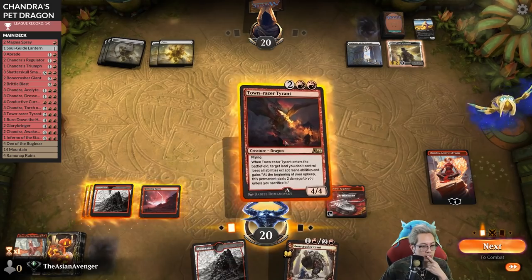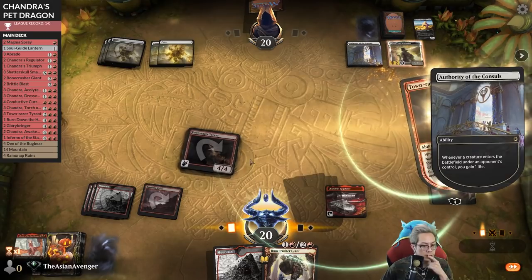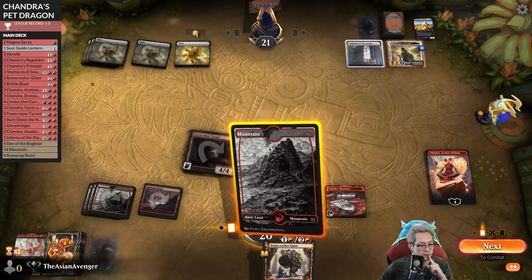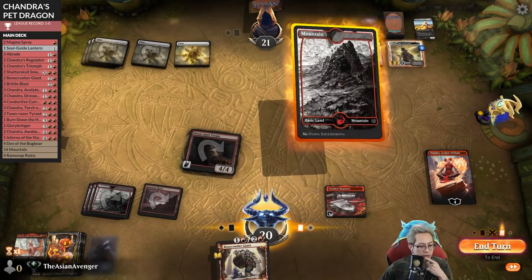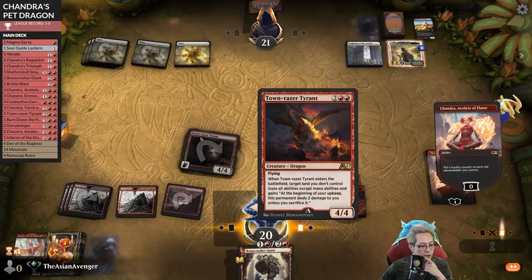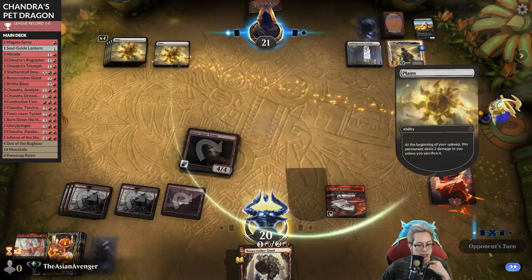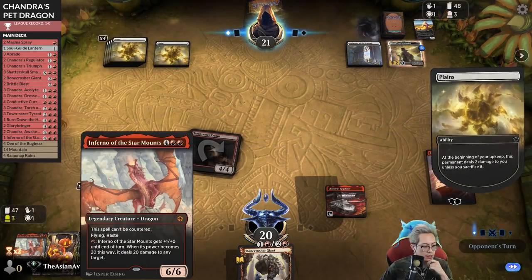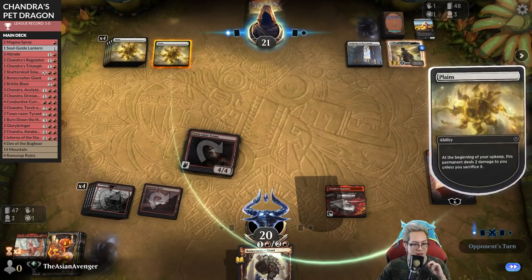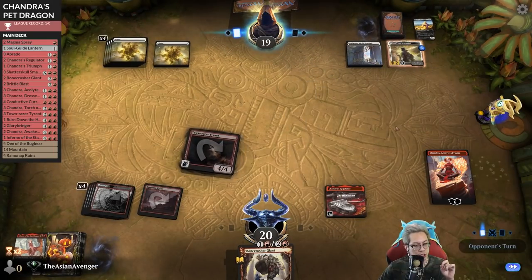Heliod - sure. Let's see what mana they have; they don't have anything so we're going here. We play this, we put a counter on our planeswalker - we'll pay that, so it puts two counters onto our Chandra. We pass back. The regulator is kind of doing overtime here - they just took two to the dome.